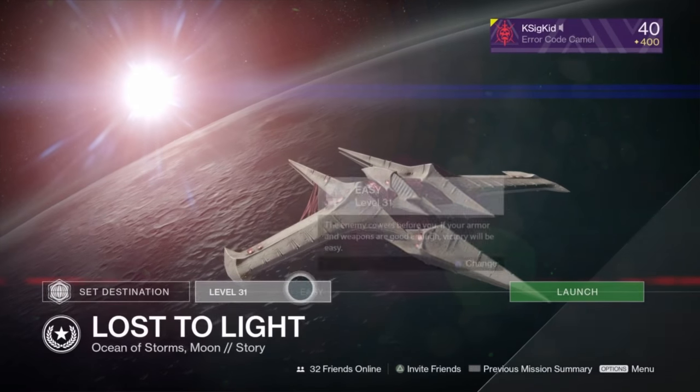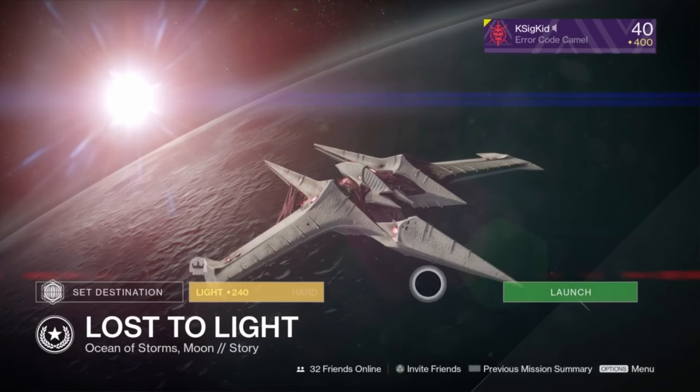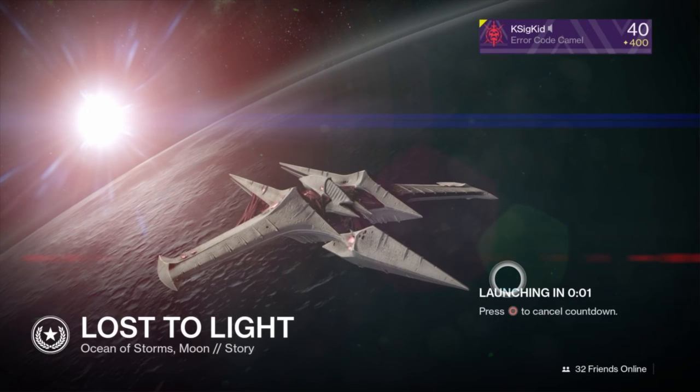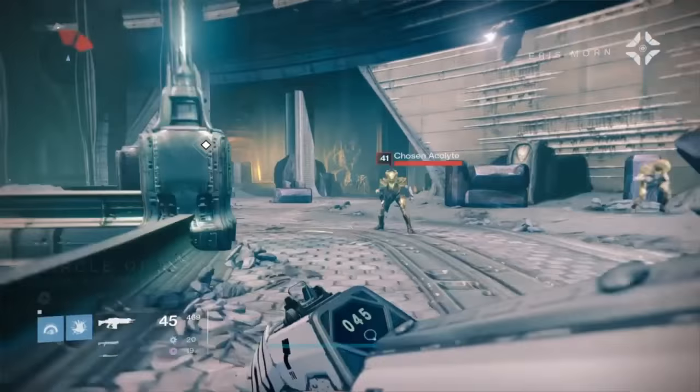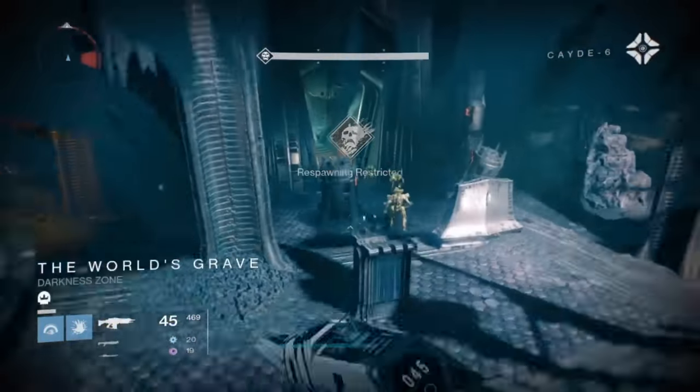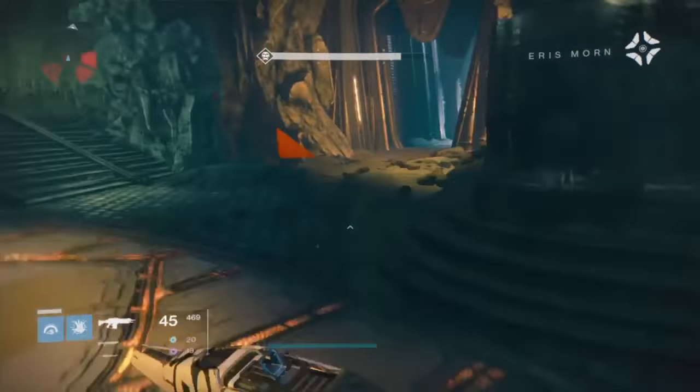So I'm going to go through the entire run. You go to Lost to Light, you pick it right from the mission on the moon, you pick heroic mode, and you load in. Now we are going to speed up the really basic running around parts and just go towards the important parts, but I want to show you that we're going through the entire run.